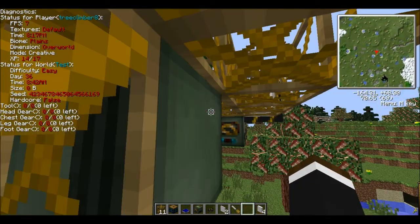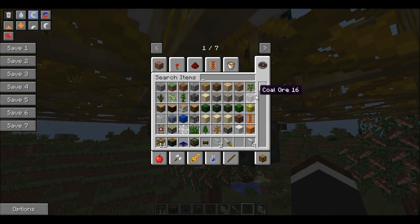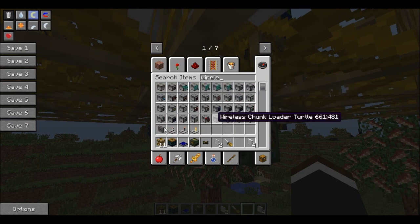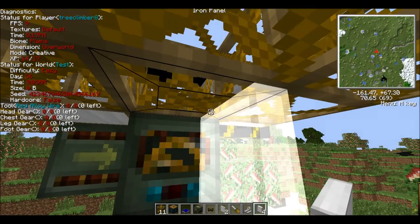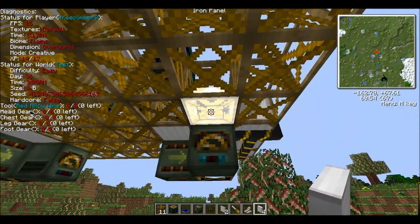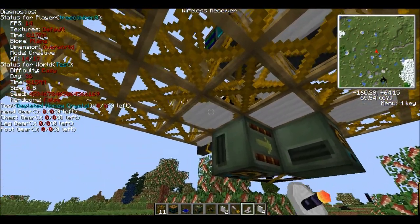I would recommend using wireless redstone for several reasons. One, it means you can control things from a removed location. And also, I found that buttons, when attached to this thing and when it moves, tend to get a bit glitchy and don't like to reorientate themselves.